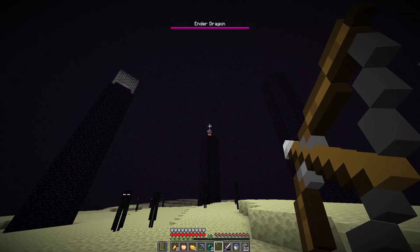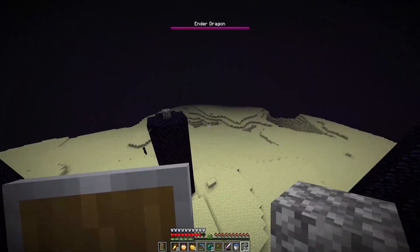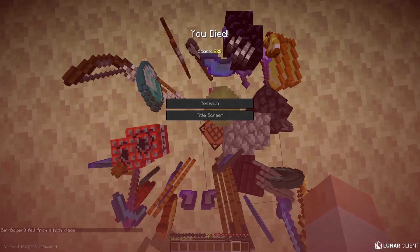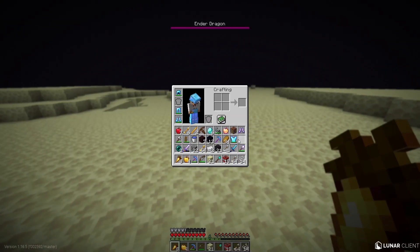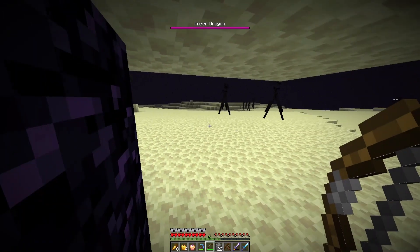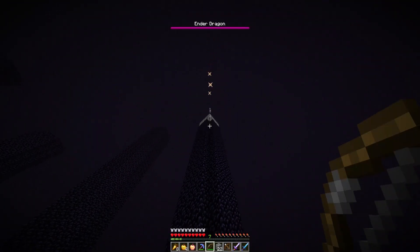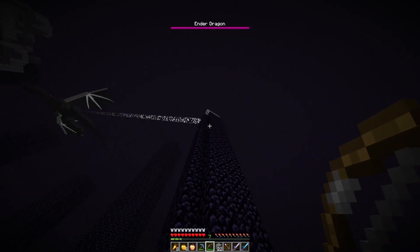Let's start shooting these crystals down. That scared the crap out of me — what is this dragon doing? Thank goodness I got my stuff back. Get away, you stupid dragon! Dragon, do not get near me or I will kill you. This dragon is scary — I do not like her at all. She is extra scary today, probably feisty that I found the stronghold so quick.